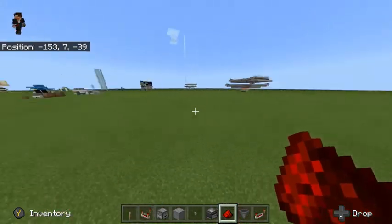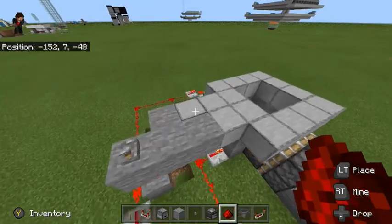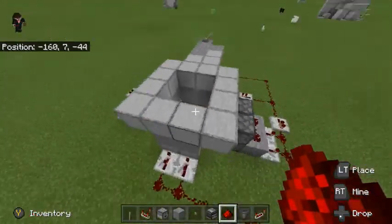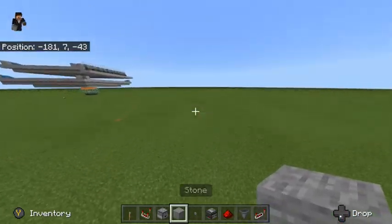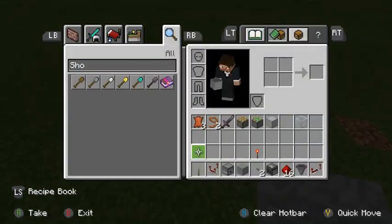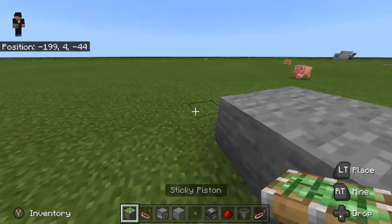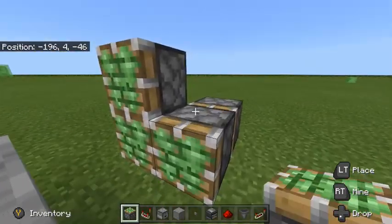Moving on, I'm now going to be showing you how to do a flushed 2x2 piston trapdoor, just like this one. So like the previous build, we're going to start off by placing a few blocks and then a similar sticky piston formation that we saw in the last flushed piston door.